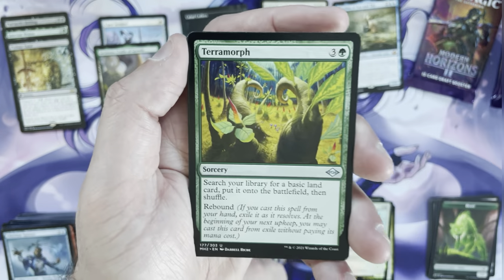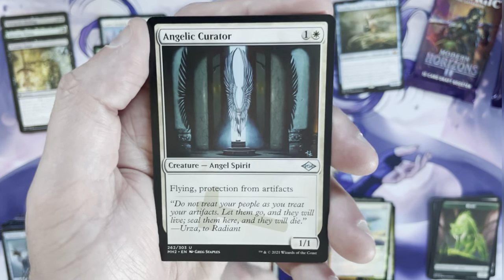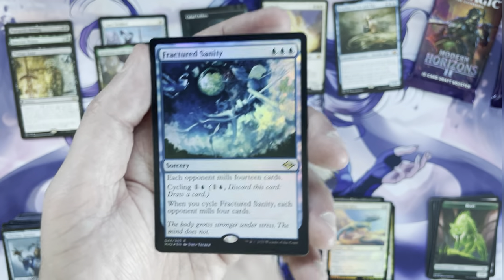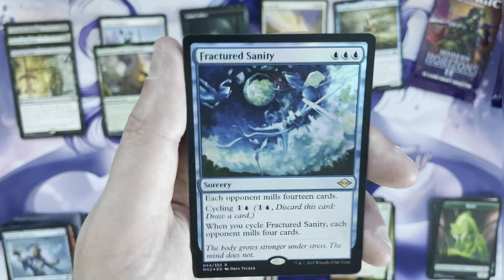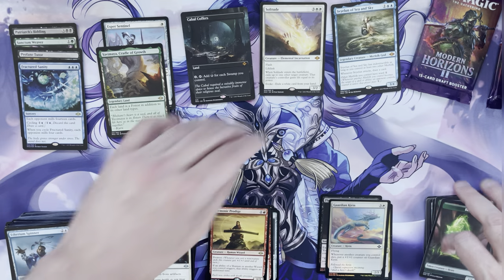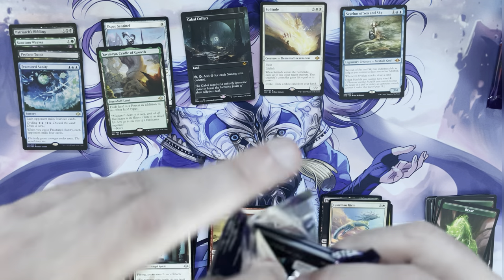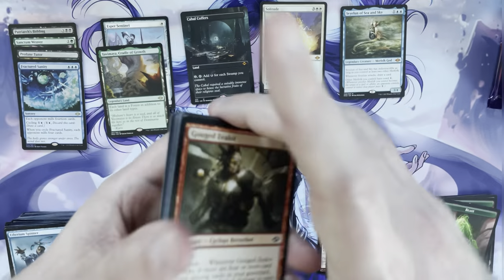Two packs left in the first column and my goodness has it been electric. Strike It Rich, Terramorph, Captain Ripley Vance, Angelic Curator, and the rare is a Harmonic Prodigy. Then a foil rare — Fractured Sanity. It's a playable rare but not a major value target, probably around $1. With collector boxes and all the product printed, there's very little foil multiplier around.